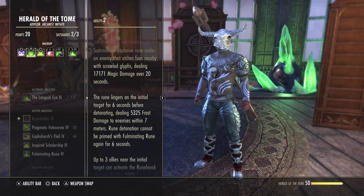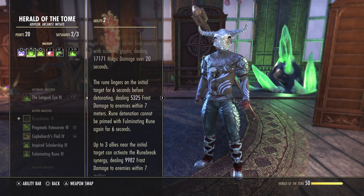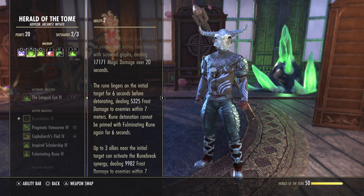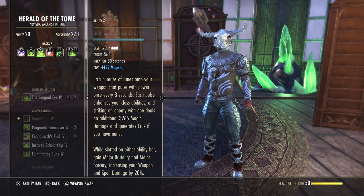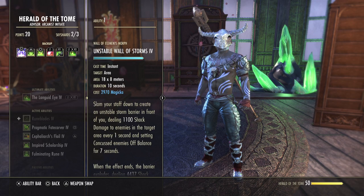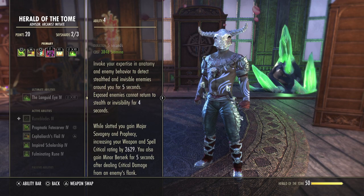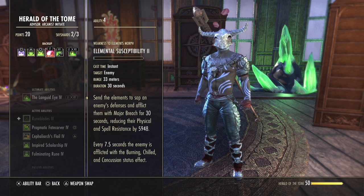Then we have Fulminating Rune — this is just another DoT but you definitely want to keep it up 100%. Make sure this is up; it does a lot of damage overall. Inspired Scholarship is the next ability — this is really cool. On either ability bar, you gain Major Brutality and Major Sorcery, which enables us to run our tripods. Especially since on the front bar we have Camo Hunter, which gives us Savagery and Prophecy. So we get all the benefits of having Weapon and Spell Power Pots without having to run them — we can run tripods and sustain really well. And of course, Elemental Susceptibility — this just strips down the armor by around 3,000.